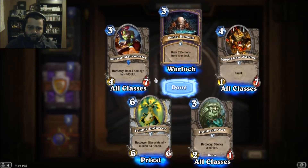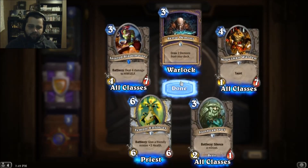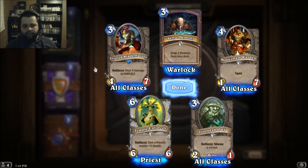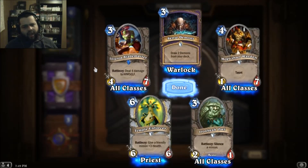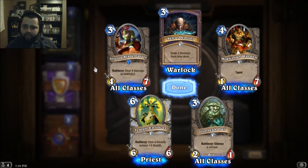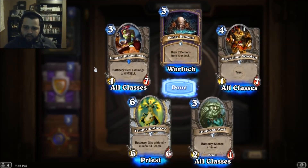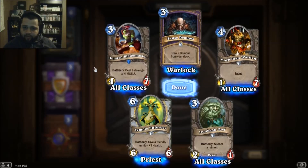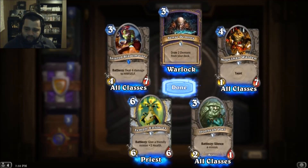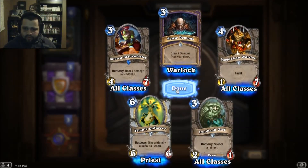Rare — deal four damage to himself. That's kind of dumb... actually it's not dumb. I was thinking you start at three health, but you can still heal those points, so if you're using priest or anything that heals well, that card works. Draw two demons from your deck. Taunt four/seven — that's amazing. I have like 20 of those too.